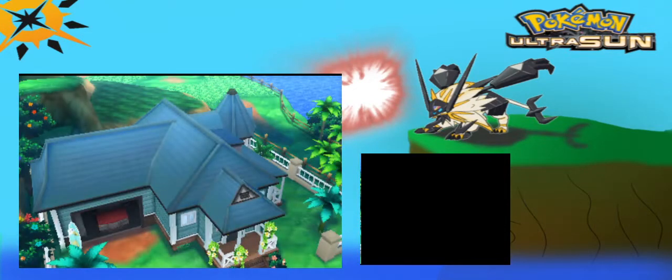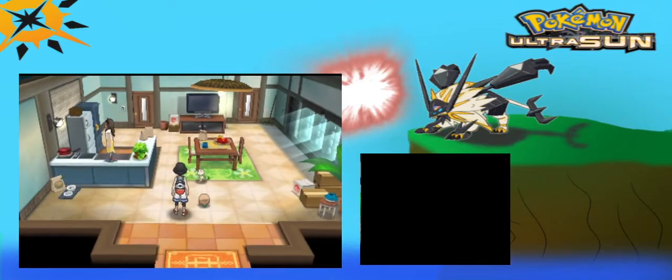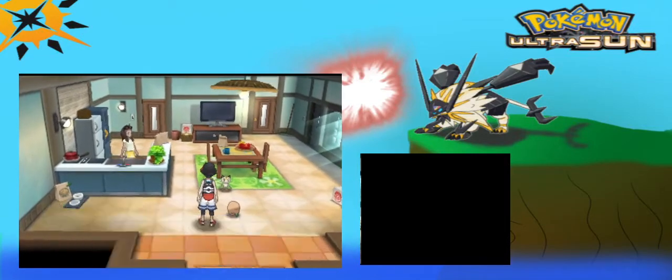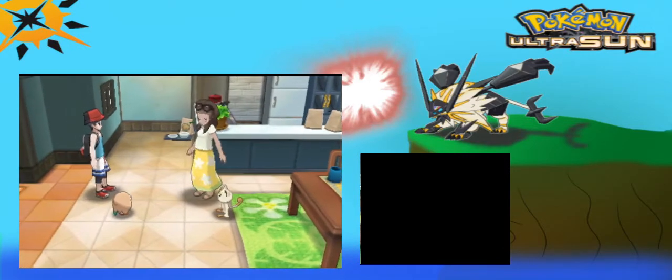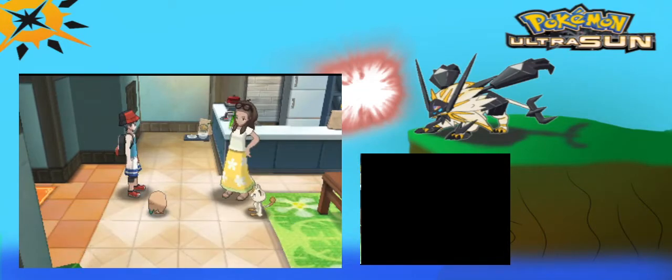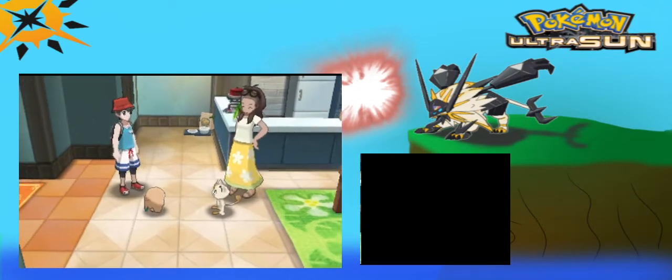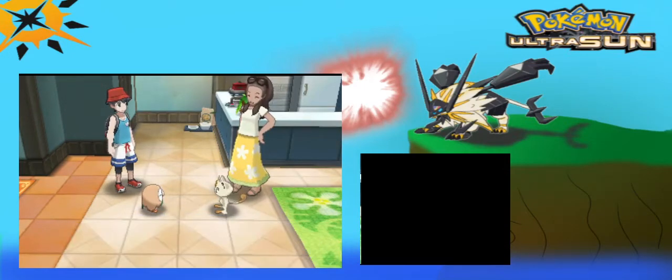Nebby is adorable. Cosmog is actually, I think, the cutest Pokemon. Oh my gosh, it's a tiny Rowlet! Hoo hoo hoo! Don't eat my Rowlet just because it's a bird. Don't touch my Victini - I'll hit you with it.